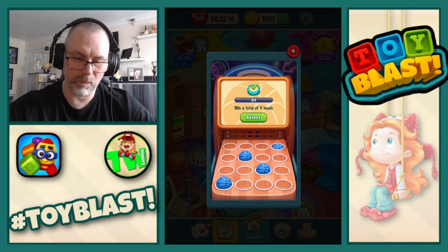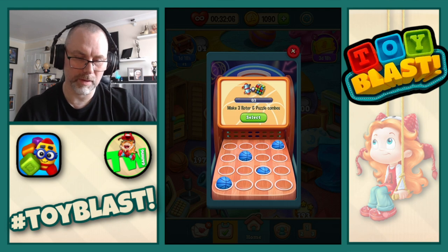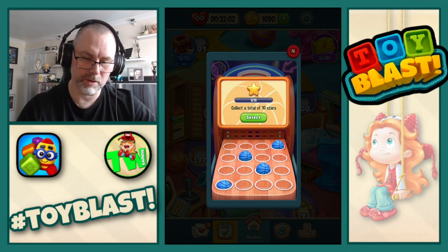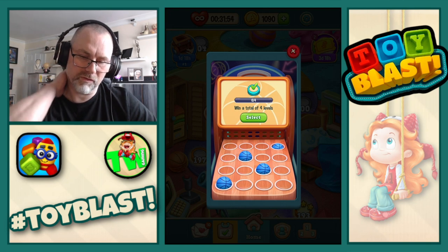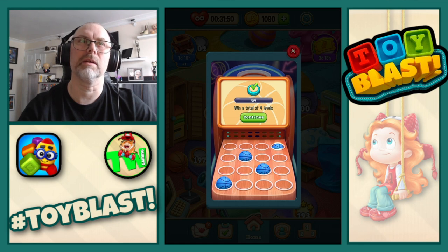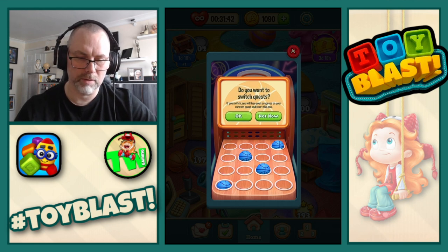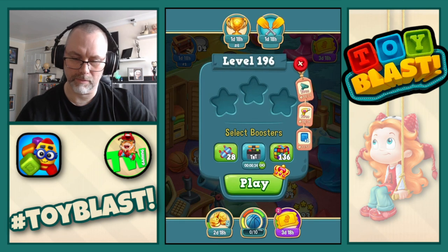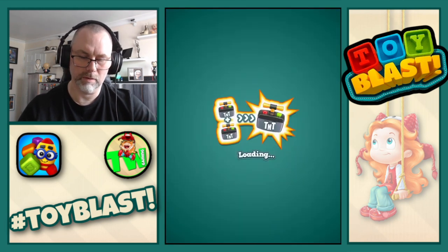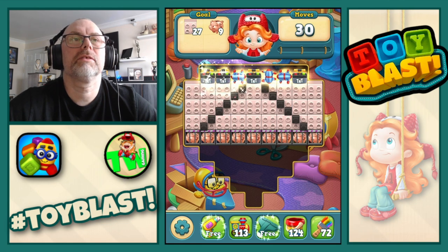There we go, yellows are complete. So we have the blues: win a total of four levels, create seven puzzle cubes, make three rotor and puzzle combos, and collect a total of 10 stars. I think I'm going to go with win a total of four levels — although we did that at the beginning. Let's do collect a total of 10 stars. Now I've really confused myself — I've got to get 10 stars, I think.